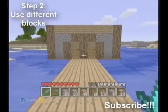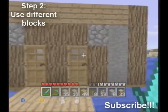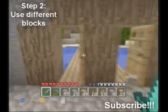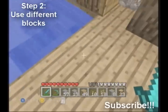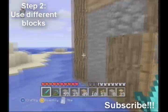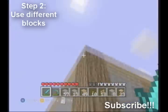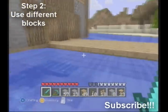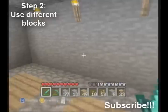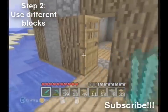Step two is to use different blocks. What I've done is used regular wood, and regular wood looks awesome. Don't just make it all wooden planks. If you're going to make your whole wall cobblestone, put something different on the corners, like wooden planks, wood, or mossy cobblestone — that looks really good too. Using different blocks makes your house look a ton better because then it's not just the same old blob of wooden planks.